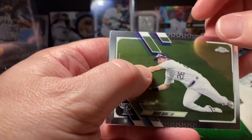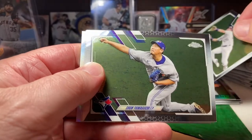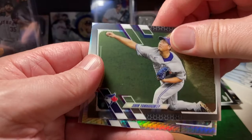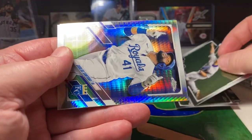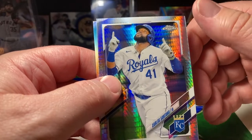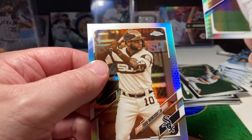We got David Dahl. Yamaguchi. We got a Prism of Carlos Santana. And a Sepia of Yohan Moncada.